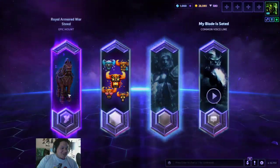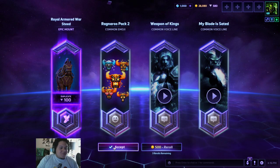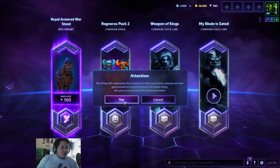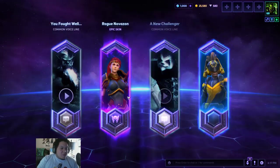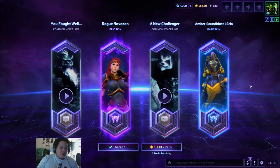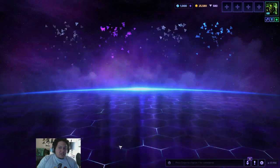So many cool things and so many cool stuffs. Royal Armored Warseed. I'm going to re-roll it — it's not like I don't have the gold for it. And look, I'm rewarded: I'm given a Lucio skin that I didn't have, and a Nova skin I didn't have. That's awesome.